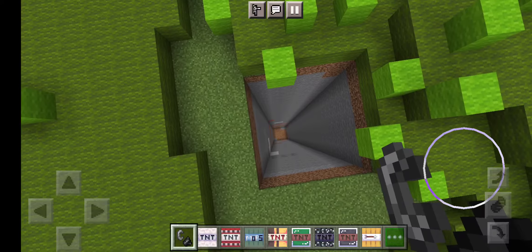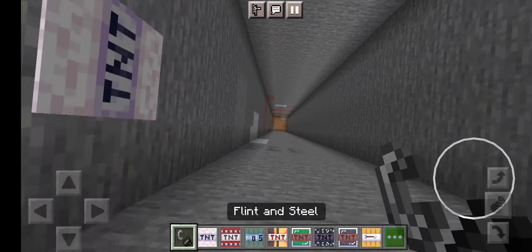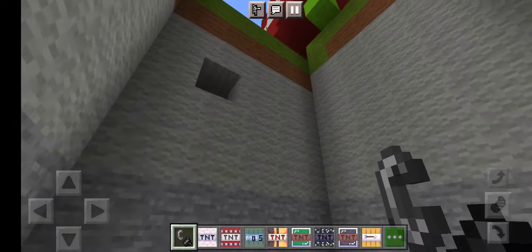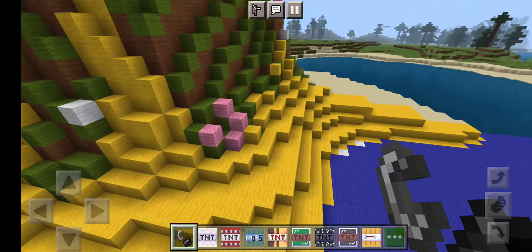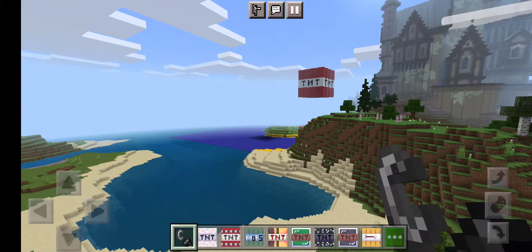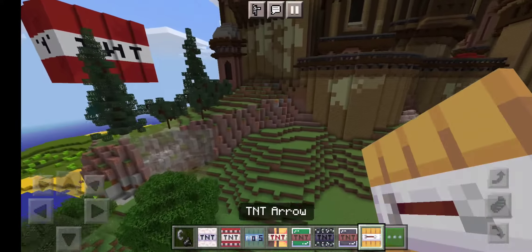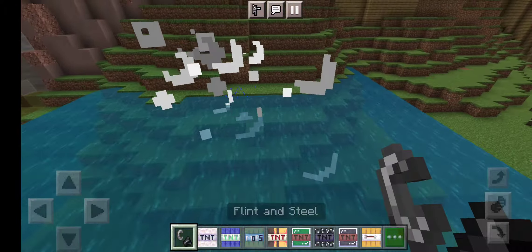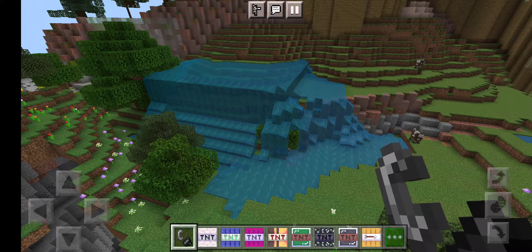The next one is the TNT Wall — what it does is it spawns so many wolves. Look at how many wolves it spawns! Let's spawn it in a cave. Look at what it did to the sand — where does that come from? Let's stay in the castle. The next one is TNT Water — what it does is it spawns water, so that's cool.